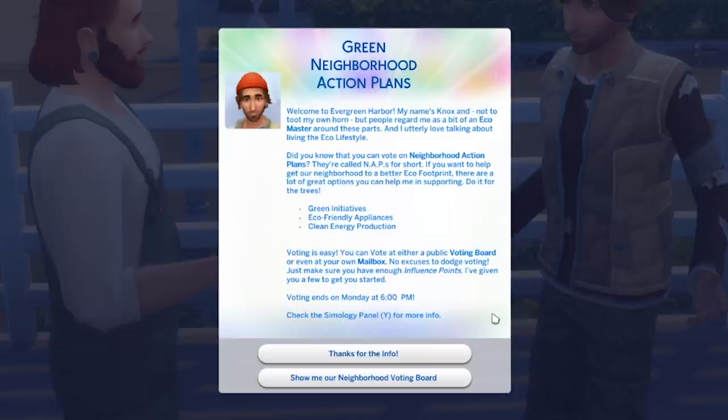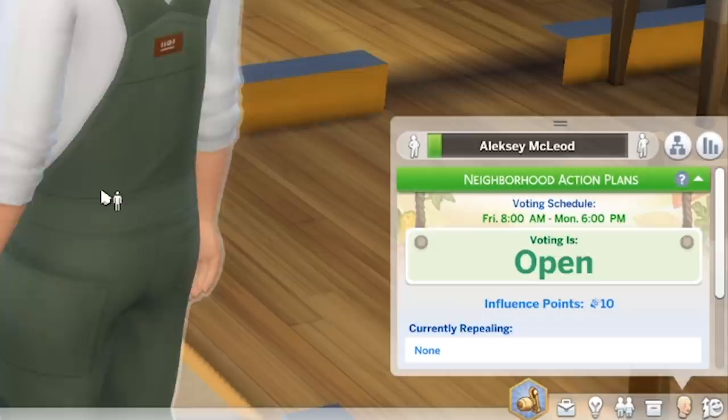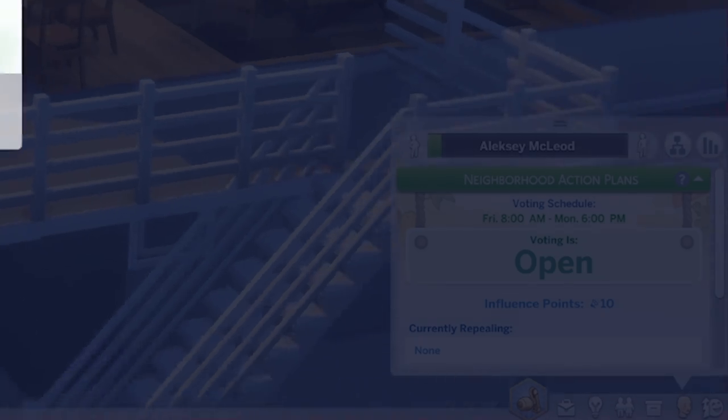Knox says: 'Welcome to Evergreen Harbor. People regard me as a bit of an eco master around these parts. Did you know that you can vote on neighborhood action plans? They're called NAPs for short. If you want to help get our neighborhood to a better eco footprint, there are a lot of great options — voting for green initiatives, eco-friendly appliances, and clean energy production. Voting is easy — you can vote at either a public voting board or even at your own mailbox. Just make sure you have enough influence points. Voting ends on Monday at 6 p.m. Check the simology panel for more info.'